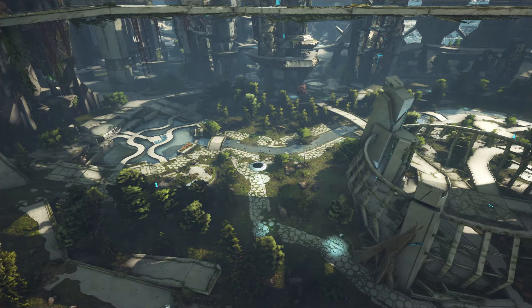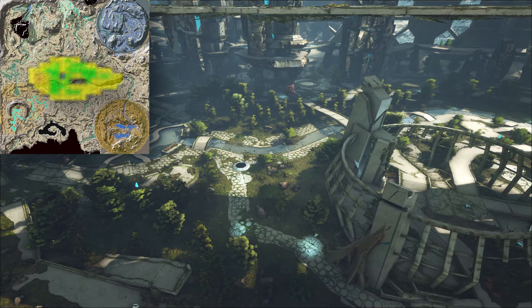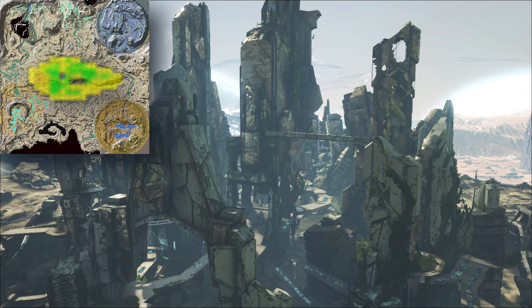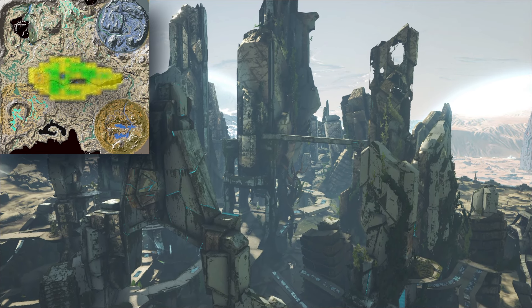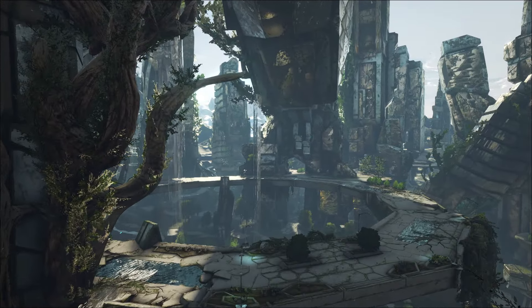The first thing you need to know when going for an enforcer is the location. The only location on Extinction to find these is in the sanctuary area, or the city part of the map. You can find them crawling everywhere — it's not really hard, they are literally everywhere.